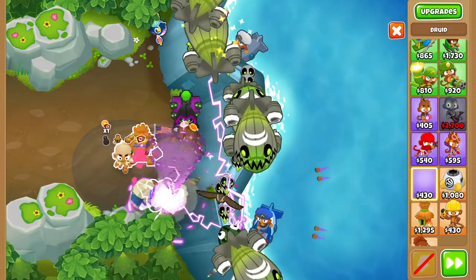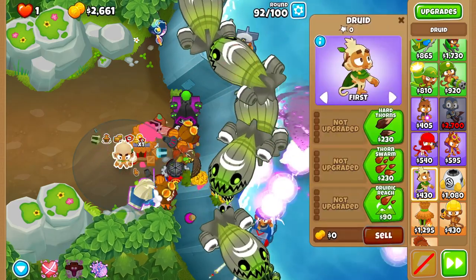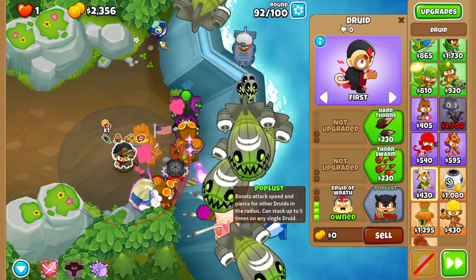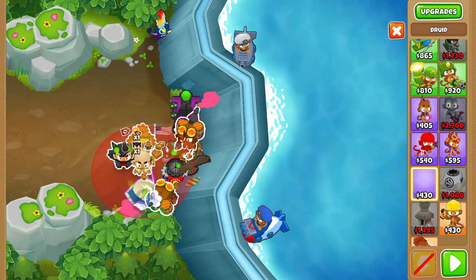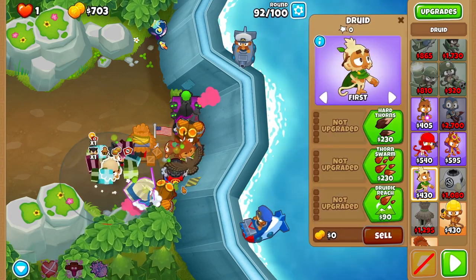Over the next few rounds, place five Poplusts toward the edge of where they're still in the discount range, but they can affect the Super Storm. Don't give them any cross-pathing, because they're not going to be doing any damage so the cross-pathing doesn't really matter.